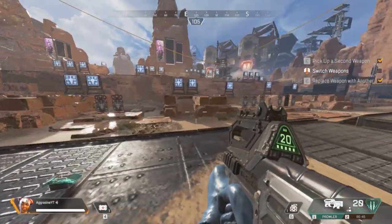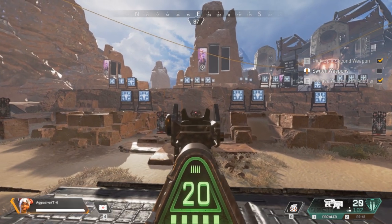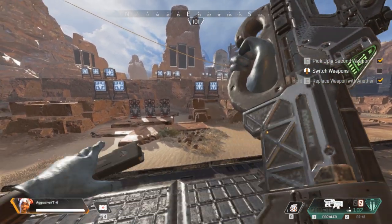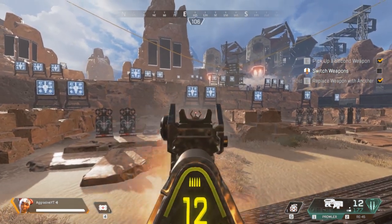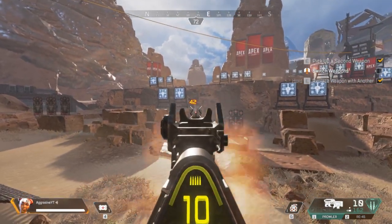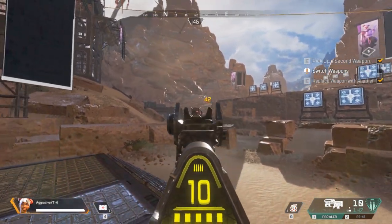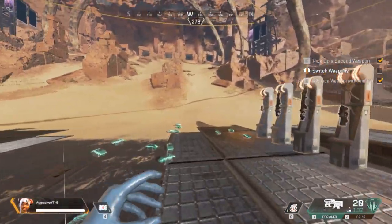Now for the Prowler — I hate burst weapons in general and prefer the Hemlock over the Prowler, but a lot of people like this gun. The Prowler is a 5-shot burst weapon. The first 3 shots are accurate and then it kicks up for the last 2. I would say compensate for the recoil from the first shot — first 3 shots, hard pull; first 3 shots, hard pull. Honestly the Prowler, in my eyes, is just not that strong, but that's how you control the recoil for it.